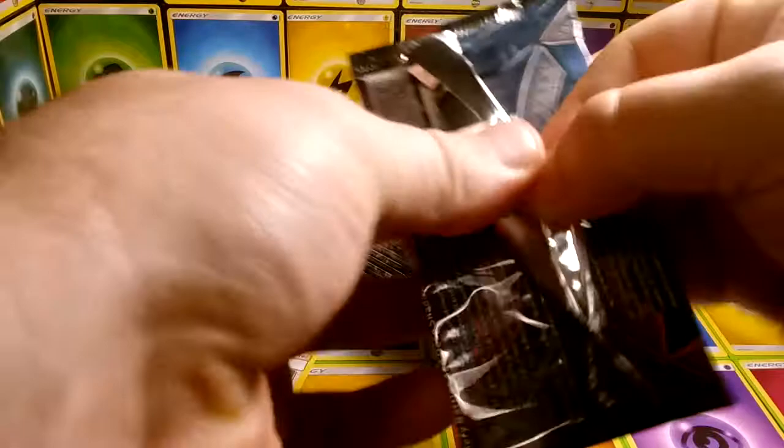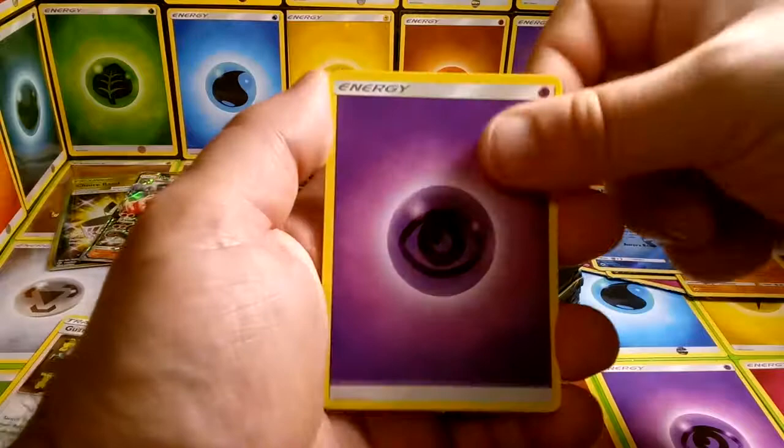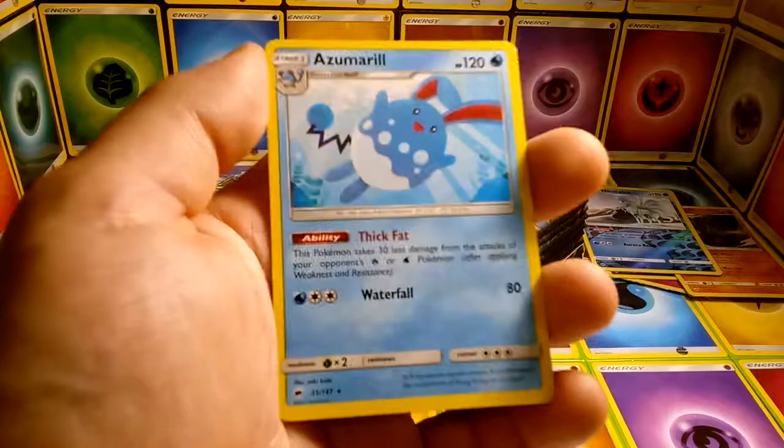That Marshadow Full Art looks absolutely beautiful — I absolutely love that card. The GX attack it has is pretty good. It's definitely worth building a fighting deck with. We have Whirlipede, reverse Die Guard which is a rare in the set, and Azumarill — anyone know Azumarill is back in the set?